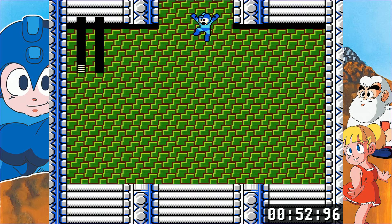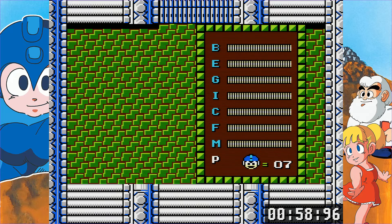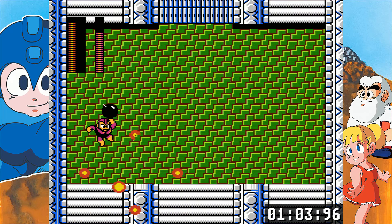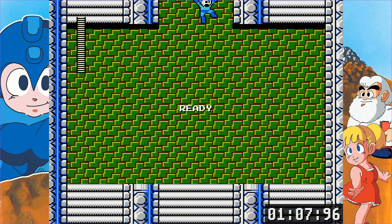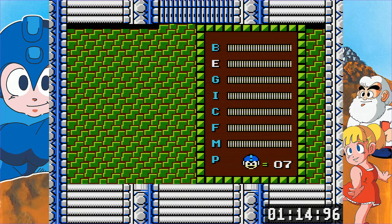Bomb Man is a chaotic boss who is constantly jumping around the room. His bombs explode on impact and have the same blast radius they would if you were using them. You can fight him with the buster — he's easy enough for a first playthrough. The only thing you lose on a game over is your score, which doesn't really matter. His weakness is the Fire Storm, which gives you a second chance to hit him with the radial ball of fire.